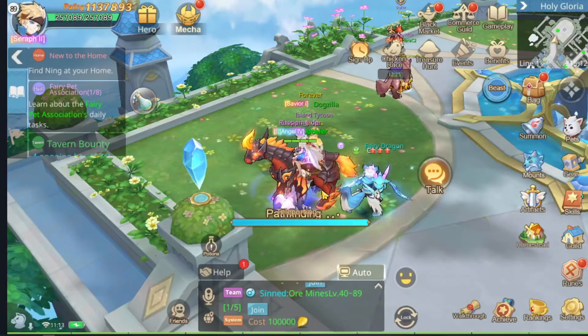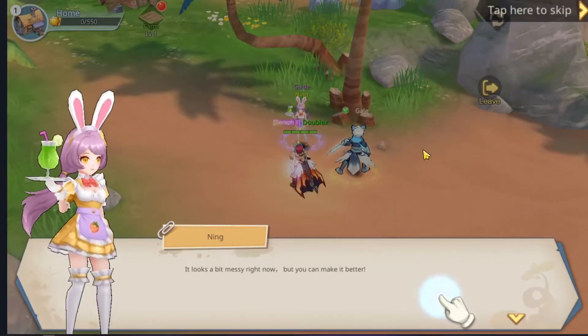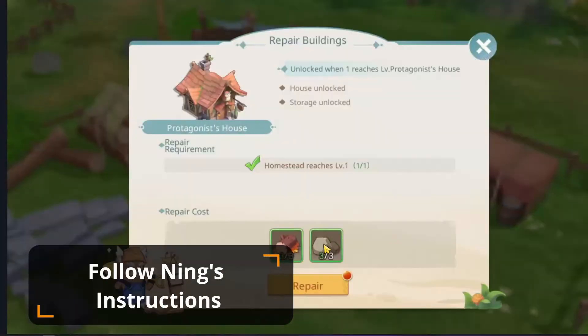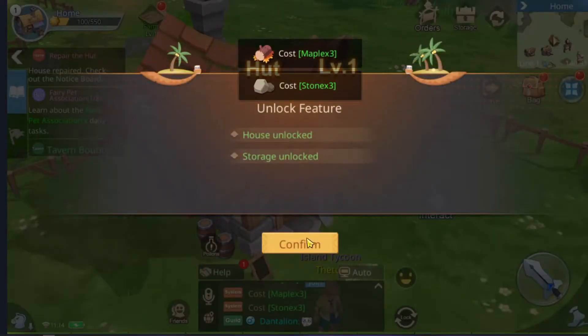After teleporting in you meet the cute assistant Ning. She will guide you through the various quests and missions that you have to do in your homestead. Simply follow her instructions and you will have your homestead island running in no time.